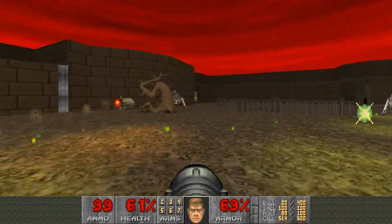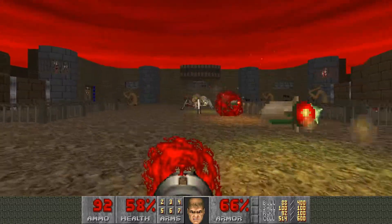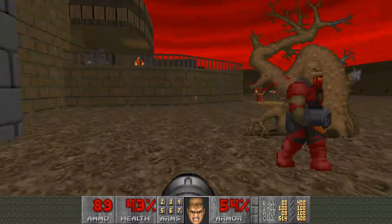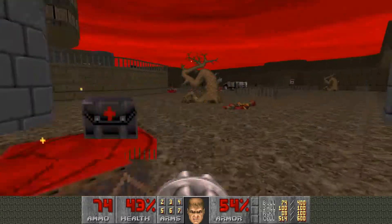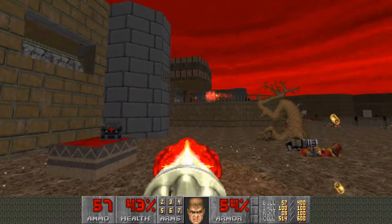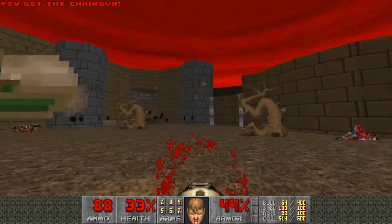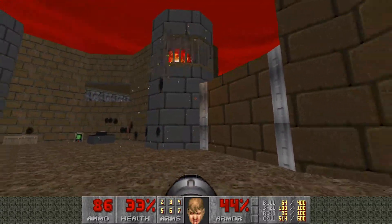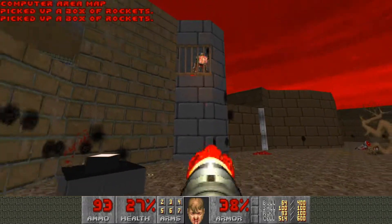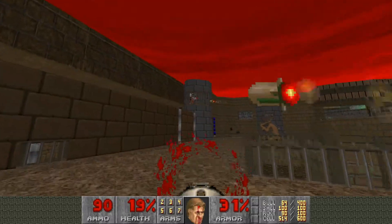Right here in the very beginning you have a lot going on. There are chaingunners stationed up there on that platform as well as here on the ground. Try to kill them first because they will actually take you down. Once you have gotten the Arachnotrons and the chaingunners, definitely get these Revenants up here. Just use your Rocket Launcher and get them as quickly as you can, because they are very, very annoying in this environment.